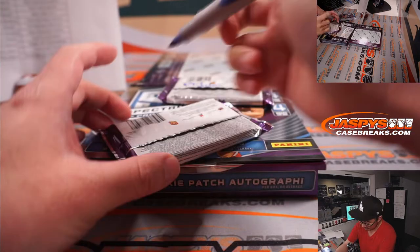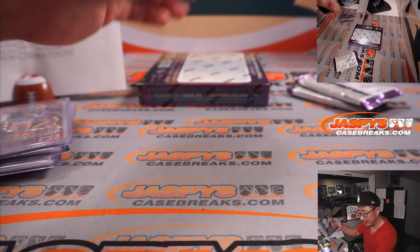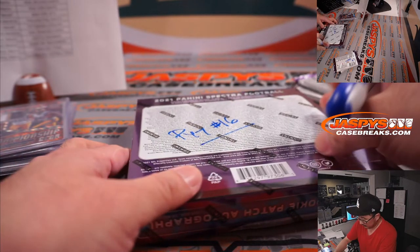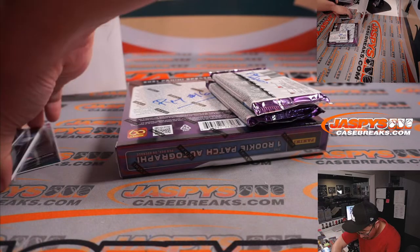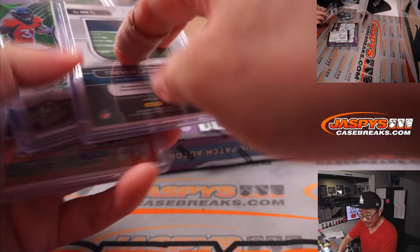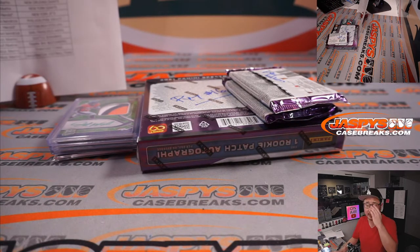We're going to mark these Pick Your Team 16 — that's an empty box — and marking this Pick Your Team 16 as well. The Trevor Lawrence Jaguars will be for the number block team — that's number seven, for Stephen Kendrick. We're going to stop the video, try to fix this camera, and then we'll do part two. So look out for that at jazbeescasebreaks.com.